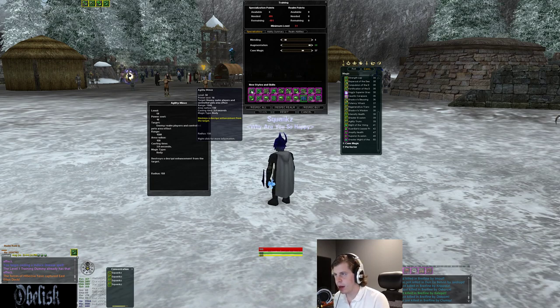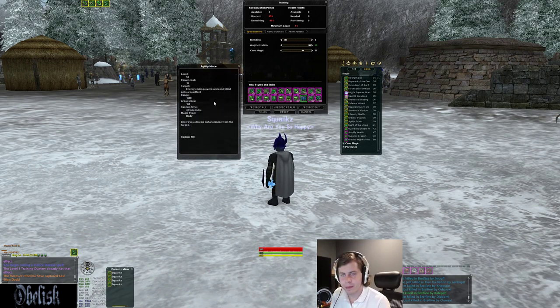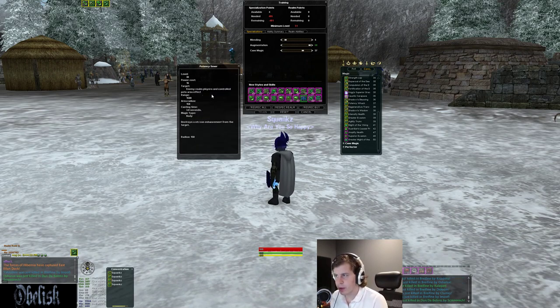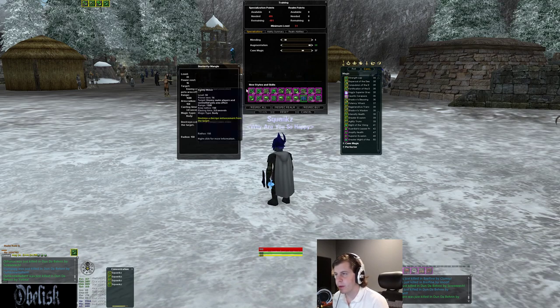You get an AOE Dex/Quick debuff. It's a 1500 range spell, three second cast time, 150 radius — it just shears Dex Quick. Then there's the Strength/Con AOE shear, same deal, just shears Strength Con instead. You also get single target base shears: a base strength shear, base con shear, and base Dex AOE shear. These are your buff shears.